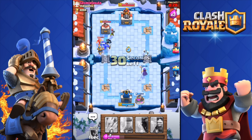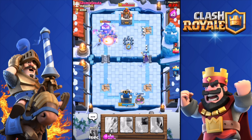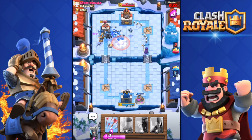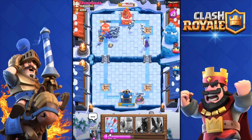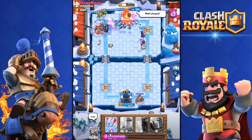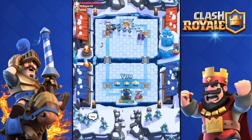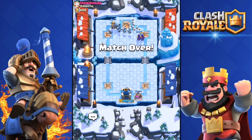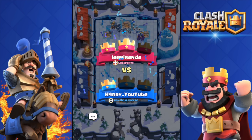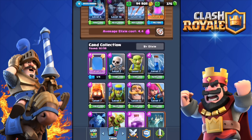He dropped a Guard — I don't know why. But look at that huge push over there — that's what you want to do: build elixir so you can deploy a massive unstoppable push. Every single troop is over there and I'm going to get the three crown, no problem. He thought he could three-crown me — he was winning two to one — but I turned it around. Let's go back and make a different version of the deck.